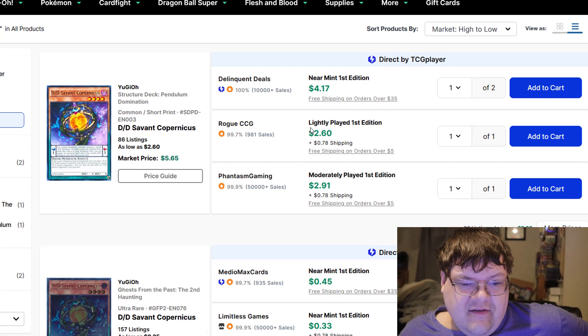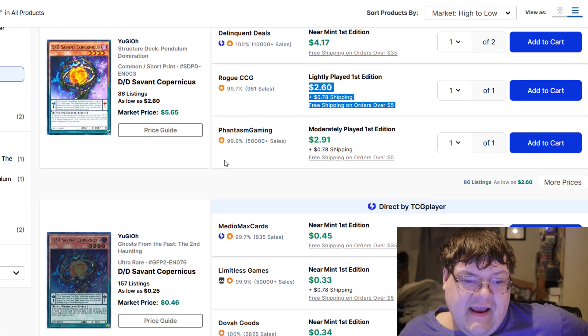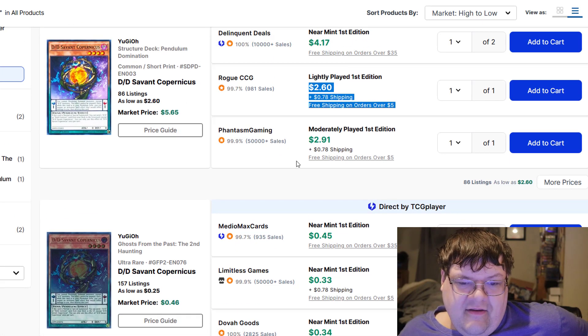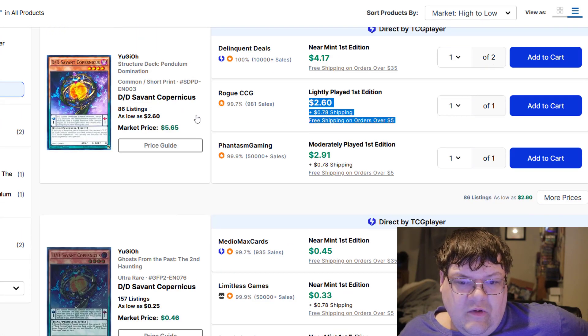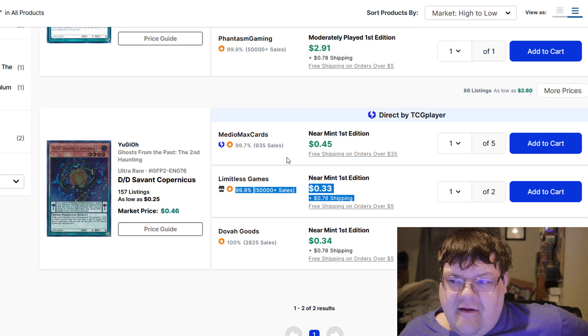Speaking of things that are hilarious — I remember when Copernicus was expensive. How the mighty have fallen. The Structure Deck common is still basically $3, while the reprint engine down here is $0.35. I'll just pick up my copies of these and be on my way.